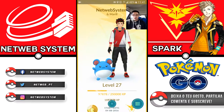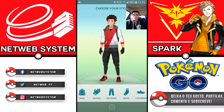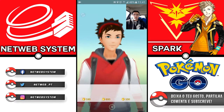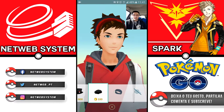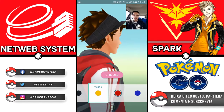First of all, our avatar now has a new scroll with clothing options available: hats, glasses, tops, bags, gloves, buttons, socks and footwear. So we have sneakers, socks, hats, and so on. Of course, these are acquired through money.